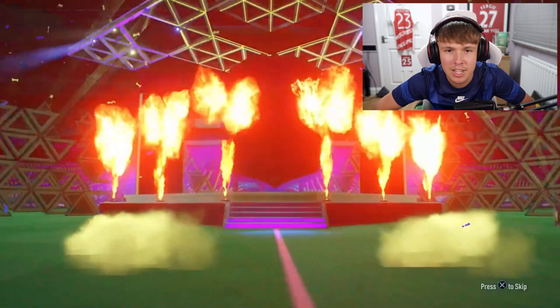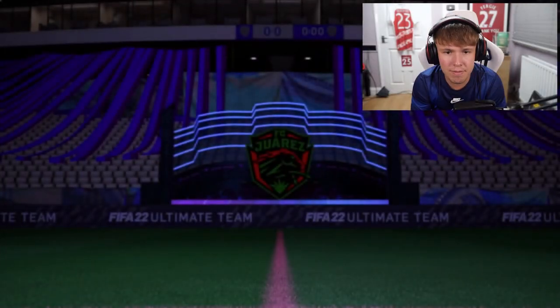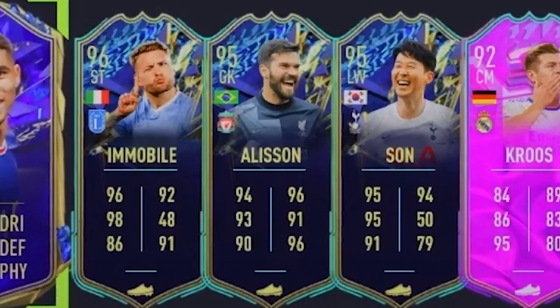Next pack opening — on the front we've got Hakimi's Team of the Year, a very good right back. Let's see the rest of the pack. We have some good players, but just so we've got one secure position covered — we're going to take Alisson for our goalkeeper. Alisson, get in the squad, we have a goalkeeper!